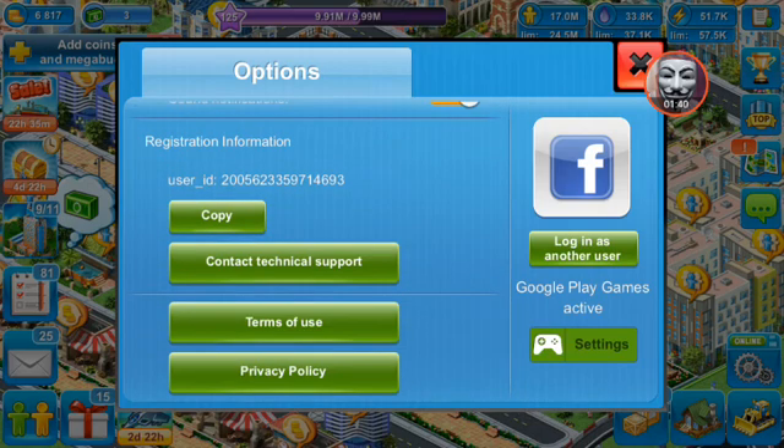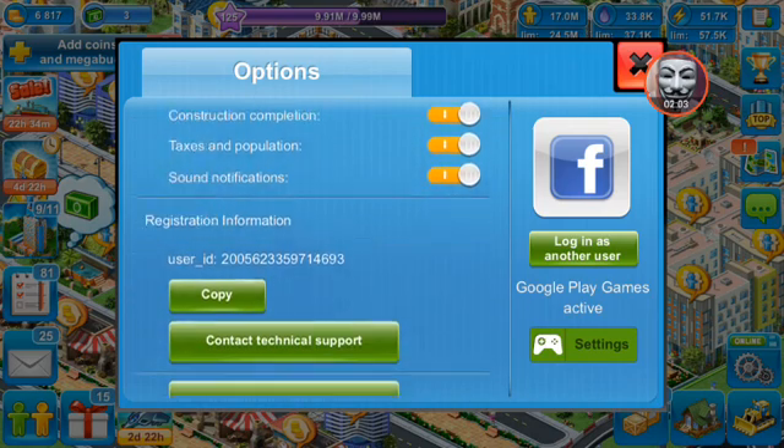Can you see there — it says User ID. You can use that User ID if you need to contact technical support and everything like that. It's also good because people can find you online with that User ID. I'll show you that in another video. You can see my User ID there.